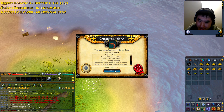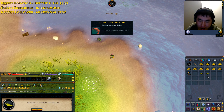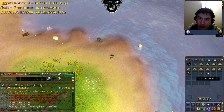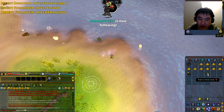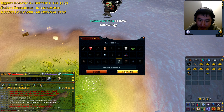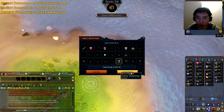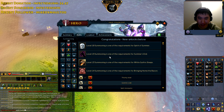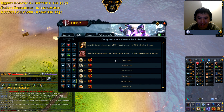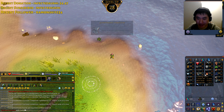Quest is complete and I have 74 quest points. Let's rub the fishing lamp. I'm on the RS Wiki for this. Cooking Lamp, Combat Lamp, Summoning — 28 summoning from this in one lamp. Look at that — 28 summoning in one lamp. This is why I saved up for this quest.